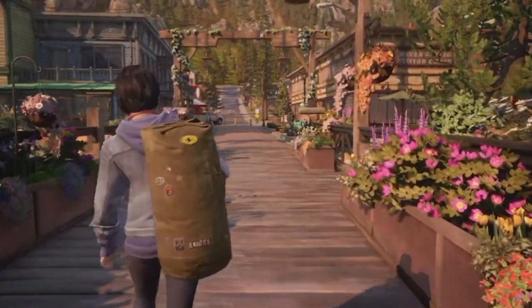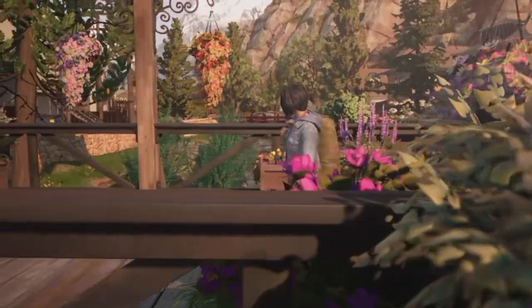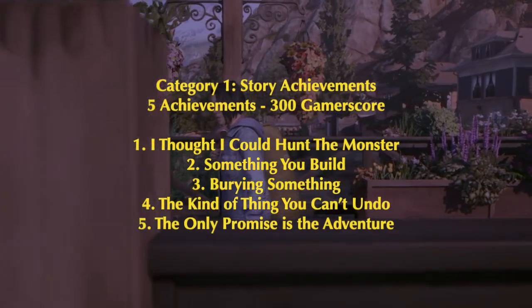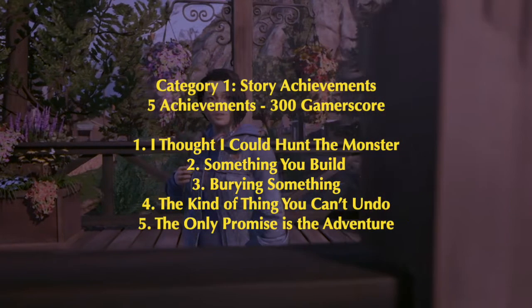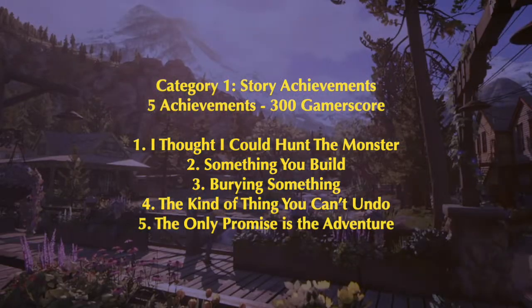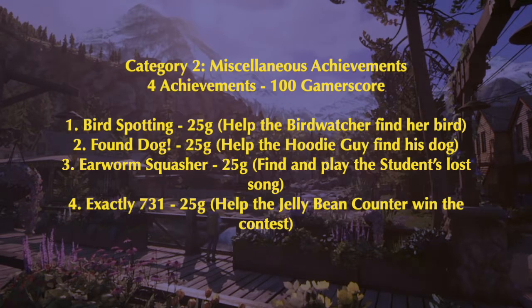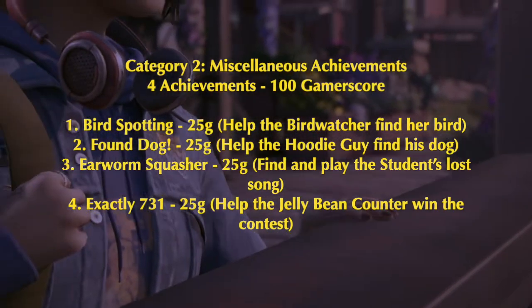Category one is story achievements — five achievements for 300 gamerscore. These are ones you get just for playing the game. Category two is miscellaneous achievements — four achievements for 100 gamerscore. I haven't had a miscellaneous achievements category yet on these games.